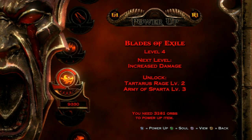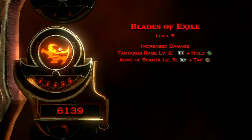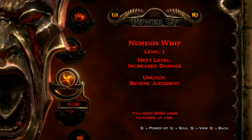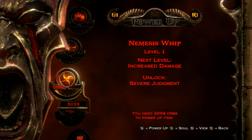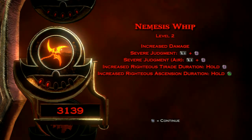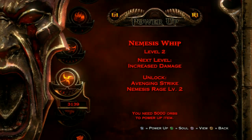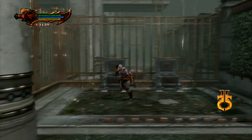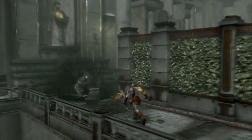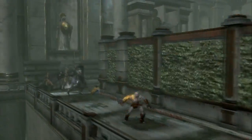I'm going to upgrade my primary blades fully and then start putting the rest of my points into the Nemesis Whip that I just got. Were the new things you unlocked the block moves — holding block and then tapping square? Yeah, I use those, though more frequently on accident than intentionally.